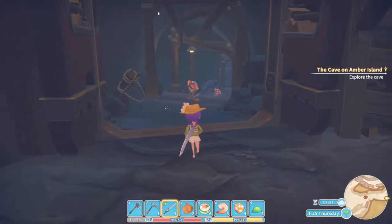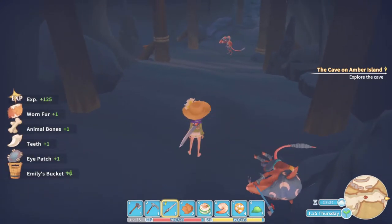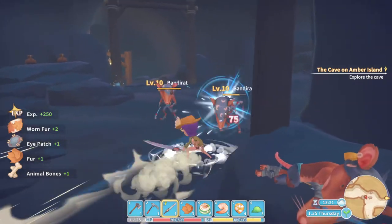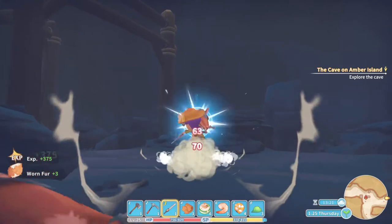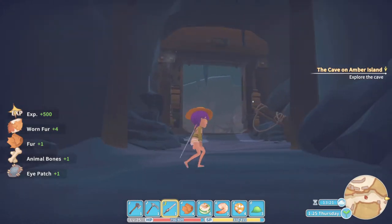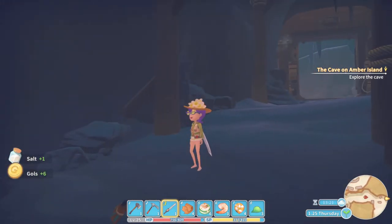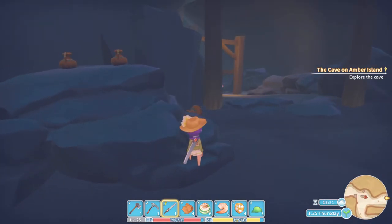Onwards we go — there we find the bucket that Emily has been missing. It's important whenever you're going through this cave to kind of backtrack a little. The first time playing through this I almost overlooked a couple of things. And here is Gust's lamp.